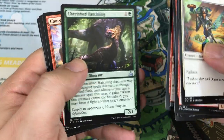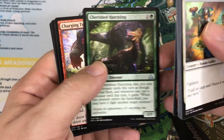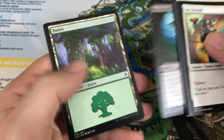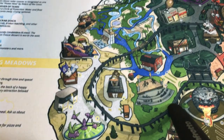We might get a couple more duplicate rares. Cherished Hatchling, Charging Tuskodon, Arterial Flow. Our rare is Mastermind's Acquisition. Starting to get down there — probably about 12 packs left, so about the final third of the box or so.